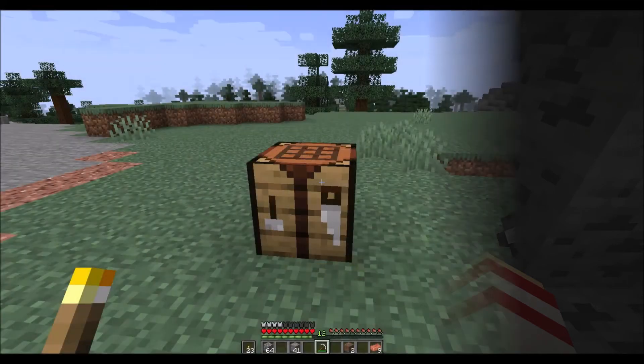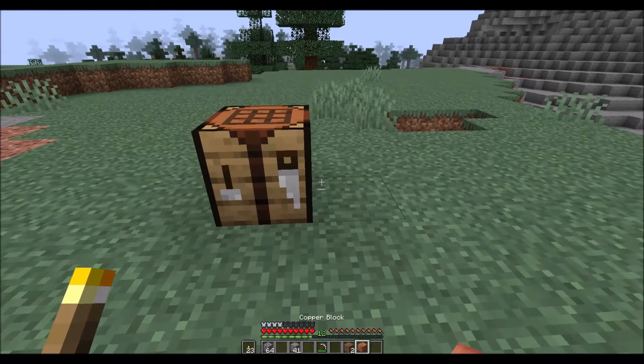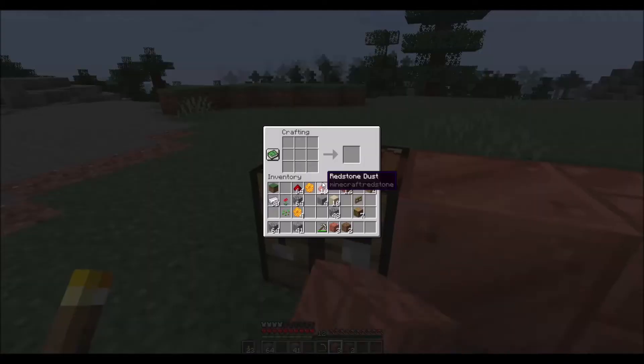The main use of copper is to make decorative building blocks. By combining 9 copper ingots you can make yourself a copper block, which can itself either be cut, waxed, or both. Cut copper is made by placing 4 copper blocks in a small square, which will draw crossing lines across the block.